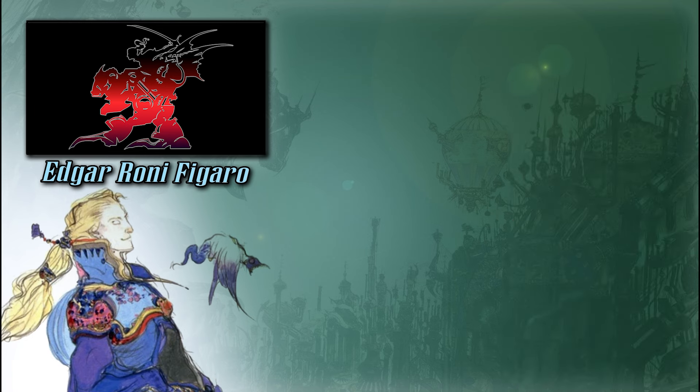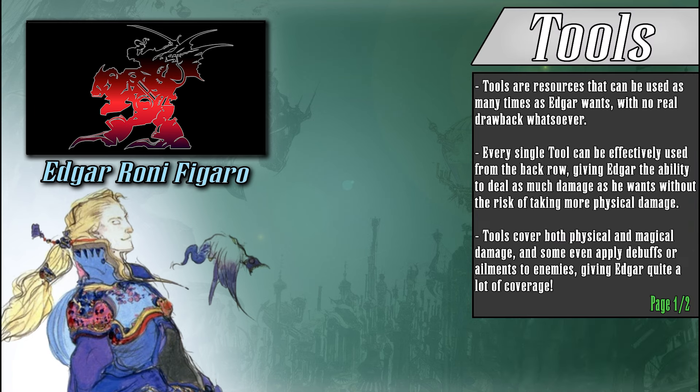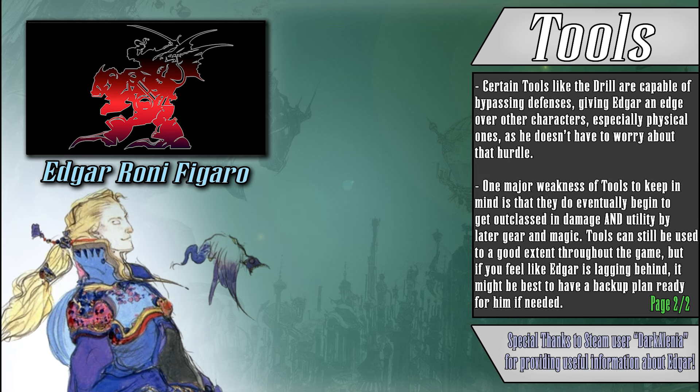Now we can finally talk about Edgar's tools. Tools are Edgar's main source of damage and utility for most of the game and require no resource to use them, meaning that as soon as you get your hands on a tool, they are yours forever and you can use them however much you want. Probably the most important thing to mention about tools is that every single tool works as intended regardless of what row Edgar is on, meaning you should almost never — in any circumstance — put Edgar in the front row. That's just unnecessary damage being taken.